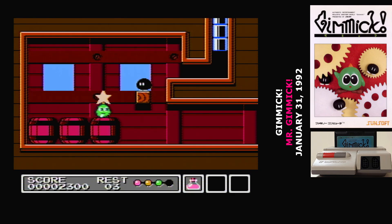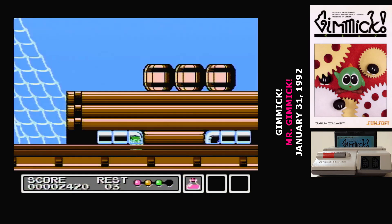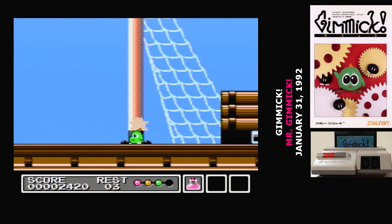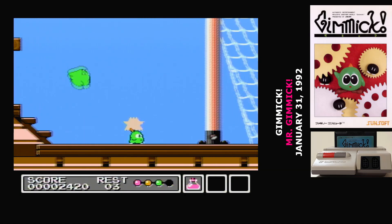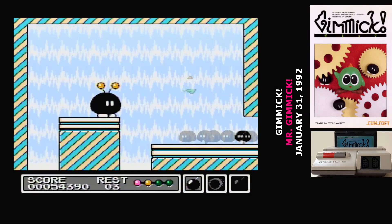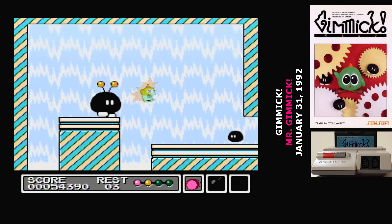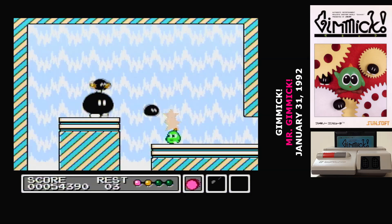You rotate through what potion you're using by holding down and pressing B, and to use a potion you hold up and press B. The red potion is a health potion that stays in your inventory and recovers you to full. The bombs are explosive shots that explode on contact with an enemy, or sit on the ground for a few seconds before going off. Finally, the fireball shoots straight out in front of you, passing through enemies.